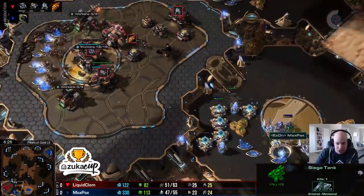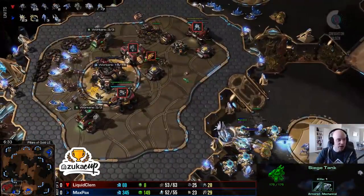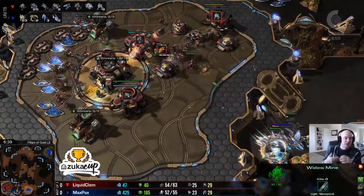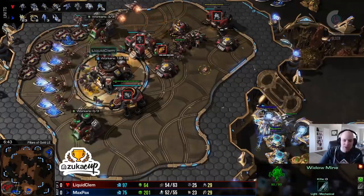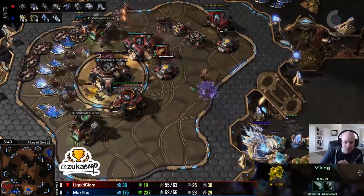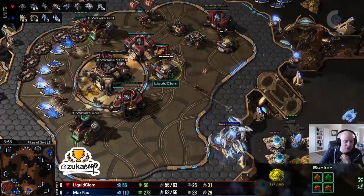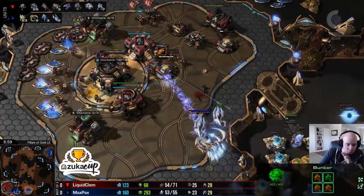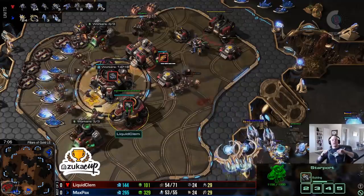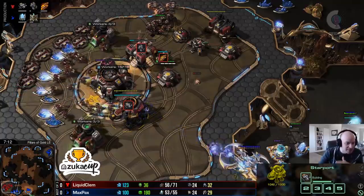Max Pax is committing to this all-in. A tank on the high ground pushes the stalkers back - actually a decent composition from Clem. The second tempest is on its way out now. The widow mine is doing great zoning work for Clem; Max Pax is unable to push in as aggressively as he wants. But as the tempest count grows it looks better and better for him. The tempest picks down the bunker bit by bit - outranging it badly - forcing Clem to spend minerals on repairs. Clem lands his barracks in a safer location and cranks out more cyclones and vikings. The widow mine nicely survives.